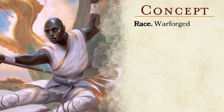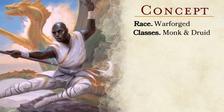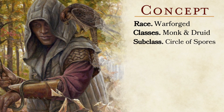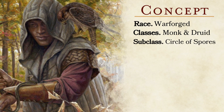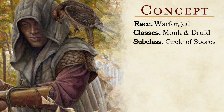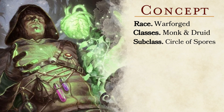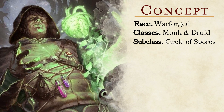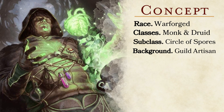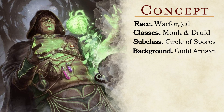For this build's class, we are going to multiclass. We will be taking a small dip into monk to pick up unarmored defense to help with our defenses, representing our treefolk character's attunement with the natural elements and physical vigor. A bulk of this build will be made up of the druid class with the subclass being Circle of Spores. The spores could be just as described in the subclass, or the spores you emit are pests — a collection of insects or other critters you have nurtured to harness their life force. The background is Guild Artisan, giving us access to an herbalism kit if we take up trade with a guild of alchemists and apothecaries, which could be Witherbloom College itself.